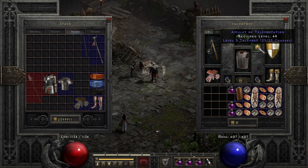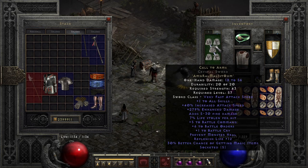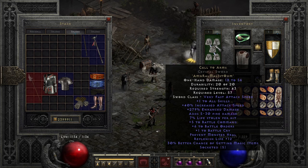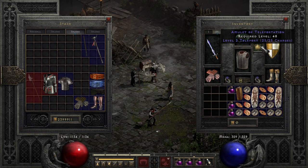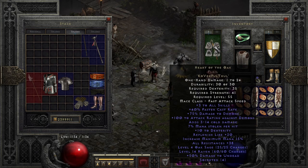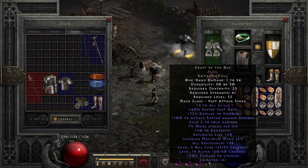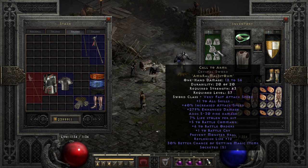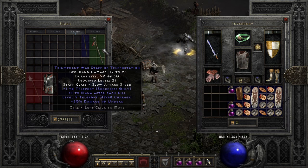Why is it important? Because on swap I want to keep my Call to Arms so that I provide more health to Iron Golem and Mercenary. If you do not have a Tiara or Teleport Amulet, then I would even recommend swapping out Heart of the Oak for Call to Arms, making that your main hand and then on swap using the Teleport setup.